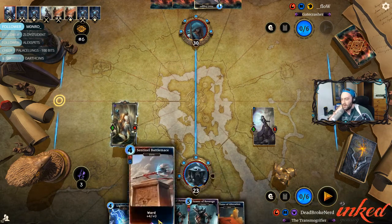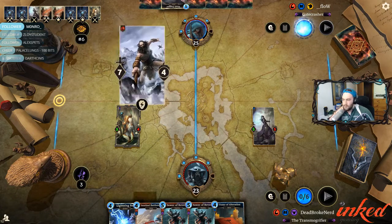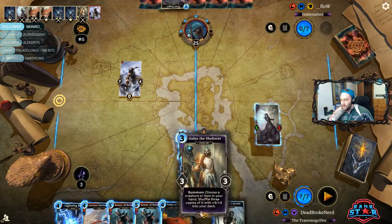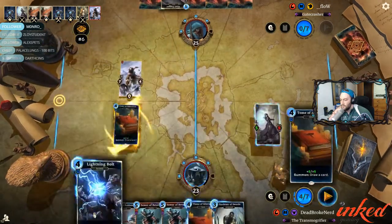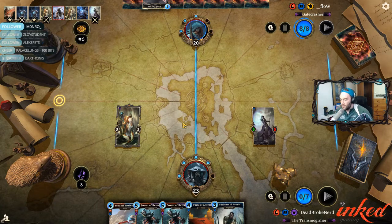Do I want to Pressure here? I've got a very good pressuring hand. I think I do. We have Double Sower, Battle Mace, and a Lightning Bolt — I think I want to Pressure. Oh, he's gonna Galen. Heck yeah. Oh my God, we've got the Gardener! This is amazing. I should have attacked first, but it's all right. Dude, we've got freaking Gardener Tome — that's amazing.